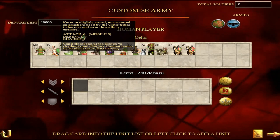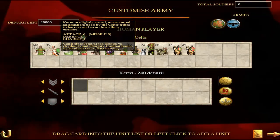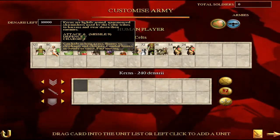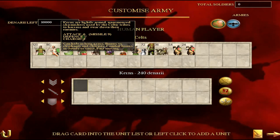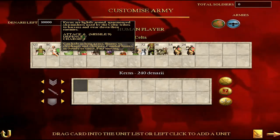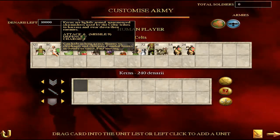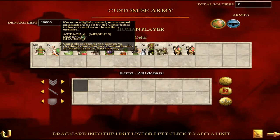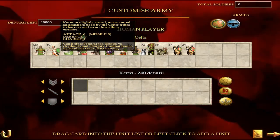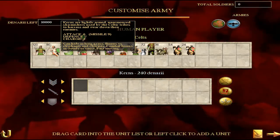Then we're going to move on to the Kearns. These guys are not too bad. I'm not a big fan of javelin skirmisher troops but a 9 missile attack for javelinmen isn't actually too bad at all. The attack and defence — 6 and 7 respectively for the melee — isn't terrible. Coupled with a charge bonus of 4, which for infantry units, particularly javelin units, is really quite rare. They'll be competent if they run out of javelins but you're not going to be using them as the backbone of your offensive line. If you want a manoeuvrable, agile missile unit then this is pretty much all you've got.